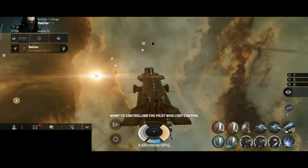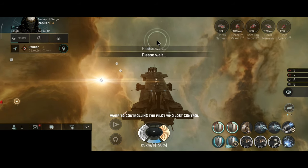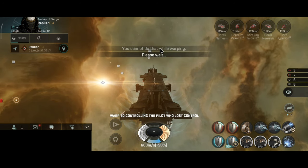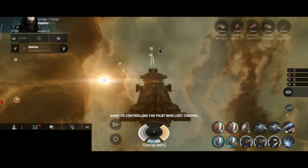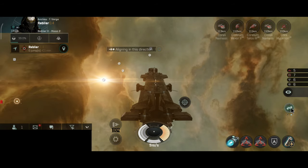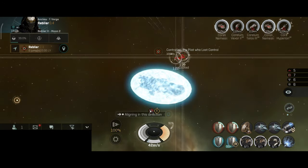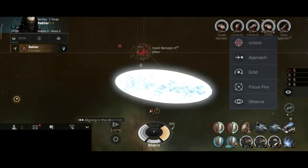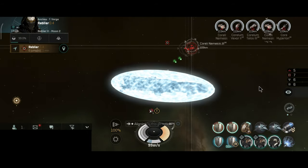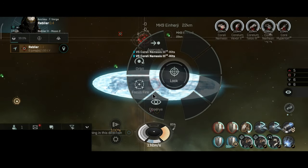Alright, let me line myself towards the station. These things are very slow by the way - don't be surprised by the slow nature of these bricks. Network mode has been enabled. The network mode on all of these carriers works the same way - you cannot warp once it is activated, but you can still move, so you have some form of mobility on the field.